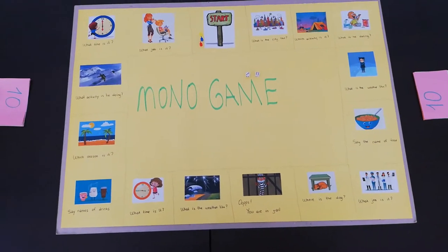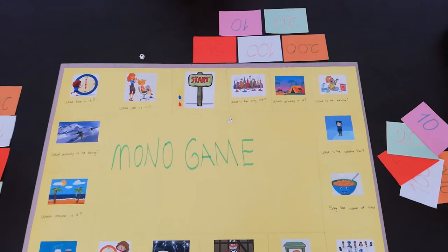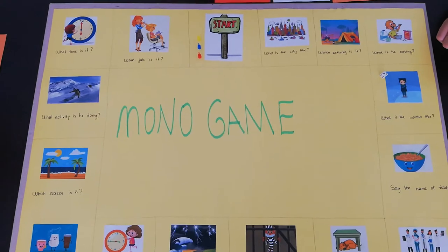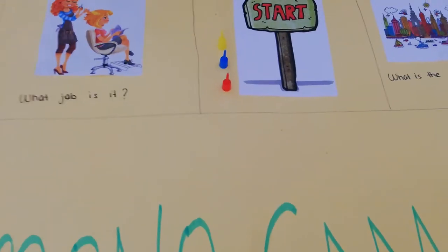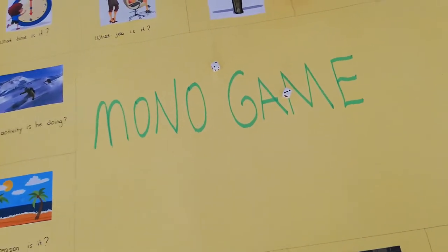These are the materials: game board, pawn, dice, and money card. For this game, we need at least 3 players. Each player has 380 Mono money before the game starts. Players roll the dice and the player with the highest number starts the game with their own pawn. Players go by the sum of the dice and say the answer on the stops.